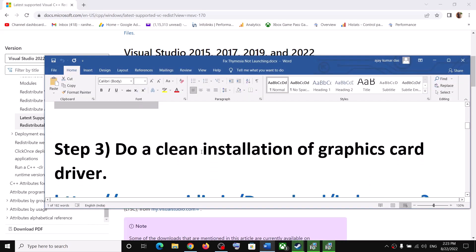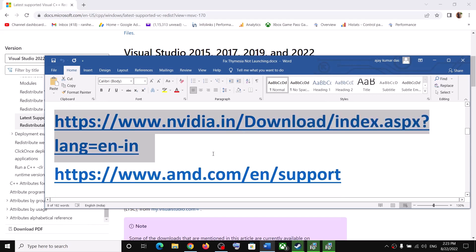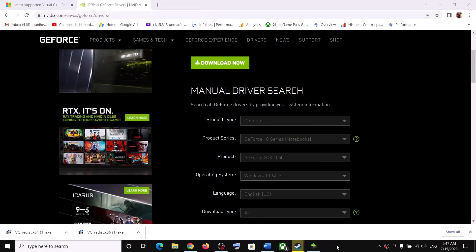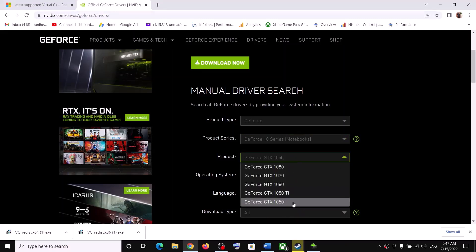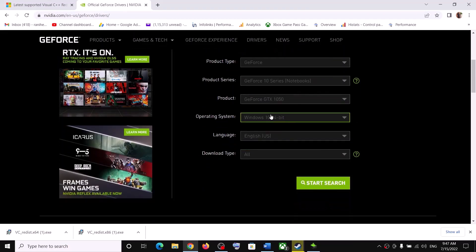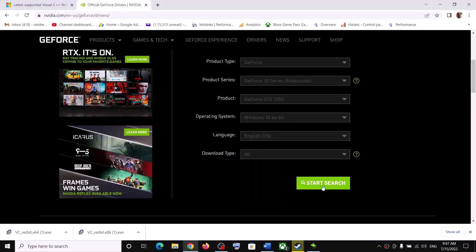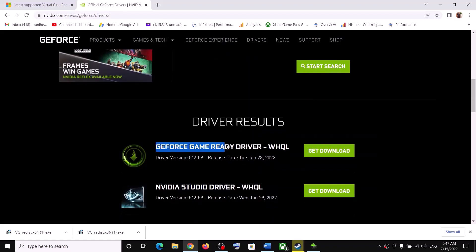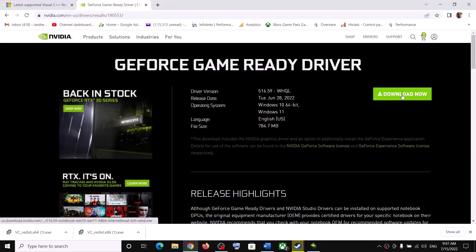The next step is to do a clean installation of your graphics driver. If you have an NVIDIA card, go to the NVIDIA website. If you have an AMD card, go to the AMD website. On the NVIDIA website, select your graphics card and the correct operating system — Windows 10 or Windows 11. Click on Start Search, and you can see the GeForce Game Ready Driver. Click on Get Download, then click on Download Now.